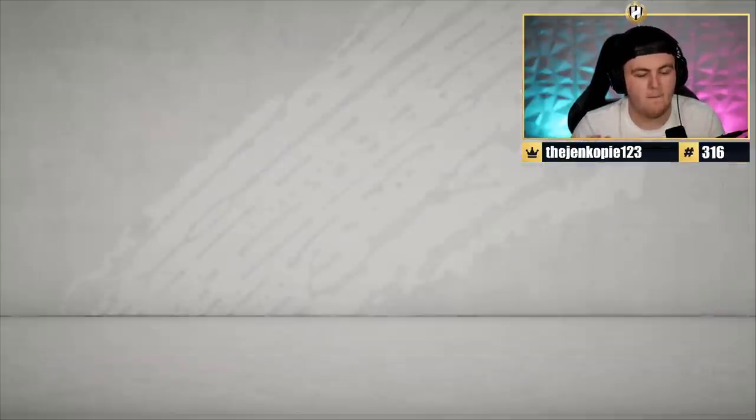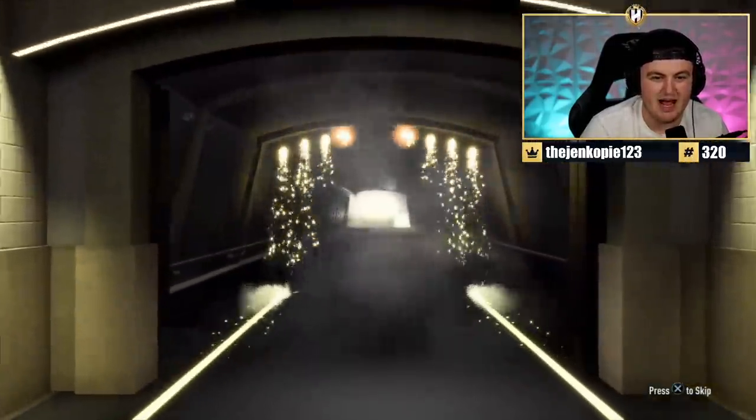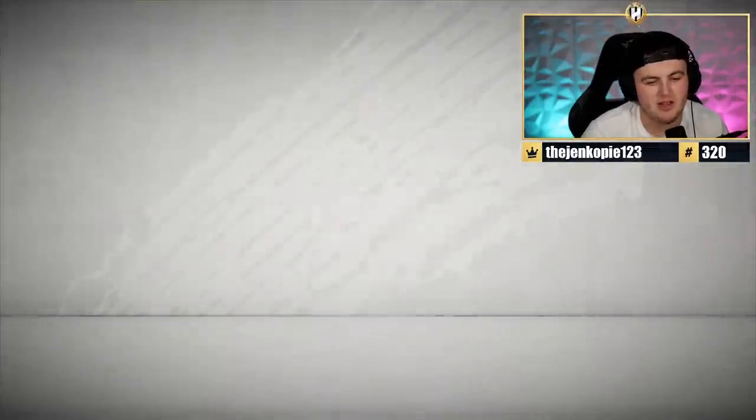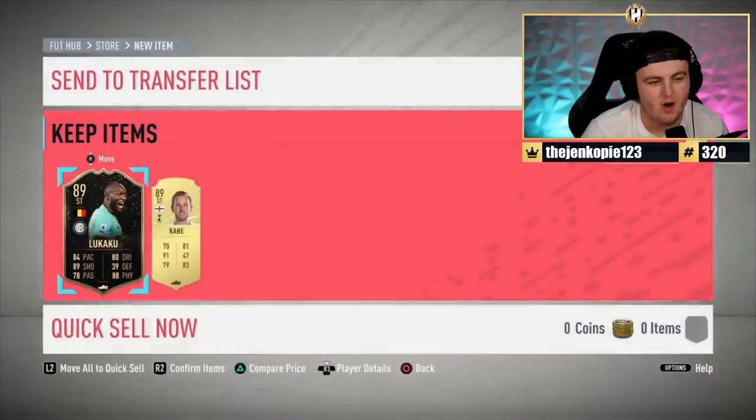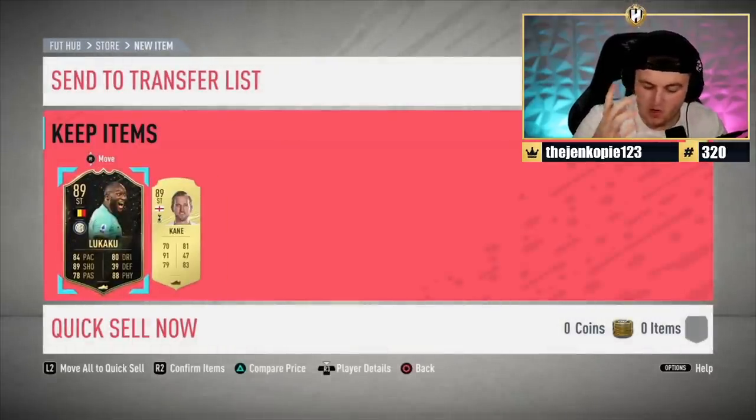We've got Ruber's pack now - hopefully we can get him something good. He's had some terrible pack luck for me opening. Maybe today's the day he turns it around. Oh no, it's an inform. Just don't be Lukaku - at least be the fodder rating of Immobile. Oh my God, that's the worst one by far. And of course it happened to Ruber's.